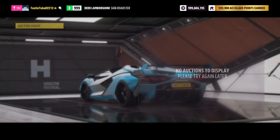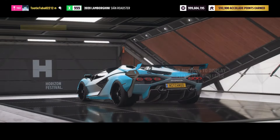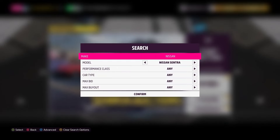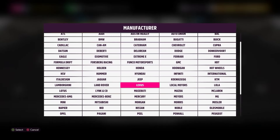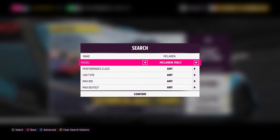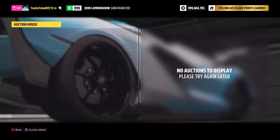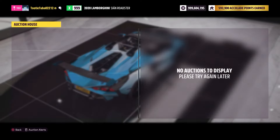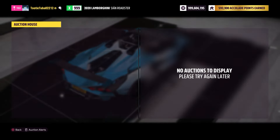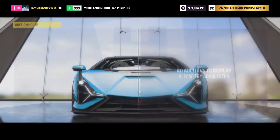Anytime you see a car like this where not a single listing shows up even with no filters, you know it'll go for at least 15 to 20 million credits — a lot of profit to be made. Another car you can do this with — not quite as rare as the two Nissans but very highly desirable — is the McLaren 765LT. It's been added to the game a couple of times but is still extremely difficult to get and is an easy 20-million-credit seller that you might snipe for as little as half a million from someone unaware of its value.